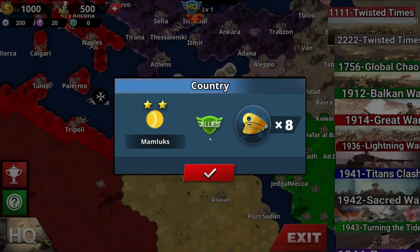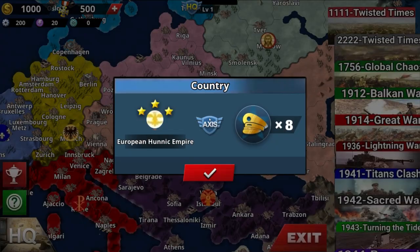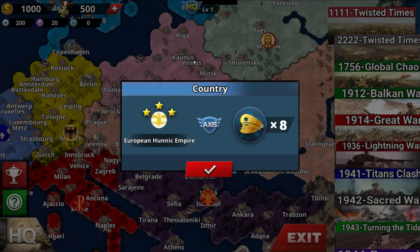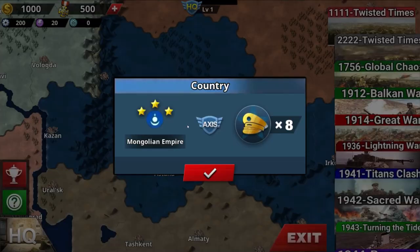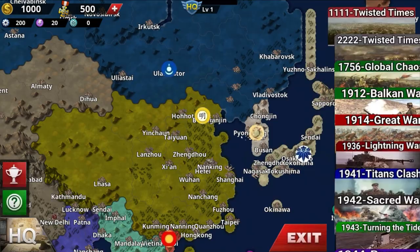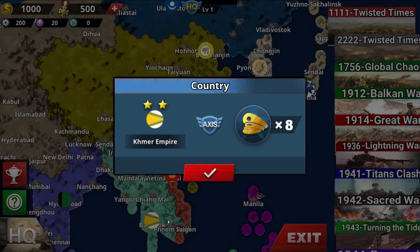Kingdom of Portugal, and this one is an African tribe — most likely uncolonized. You got Mamelukes — the Egyptians. You got the Eastern Roman Empire, the European Hunnic Empire, Kingdom of Poland, Lithuanian Commonwealth, Grand Duchy of Moscow, Kalmar Union, and Mongolian Empire.